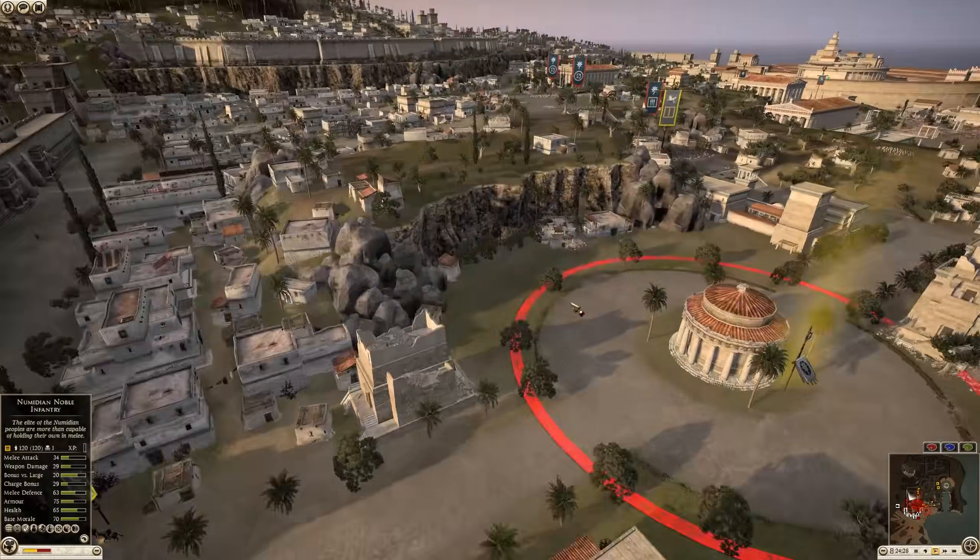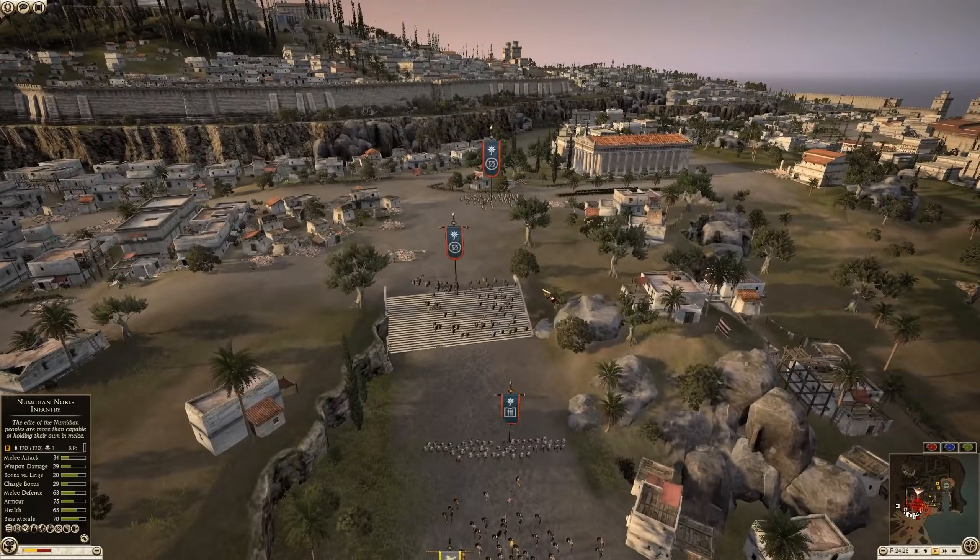There's cavalry — I guess he's worried about the cav. But Hoplites are so good at holding strategic points.